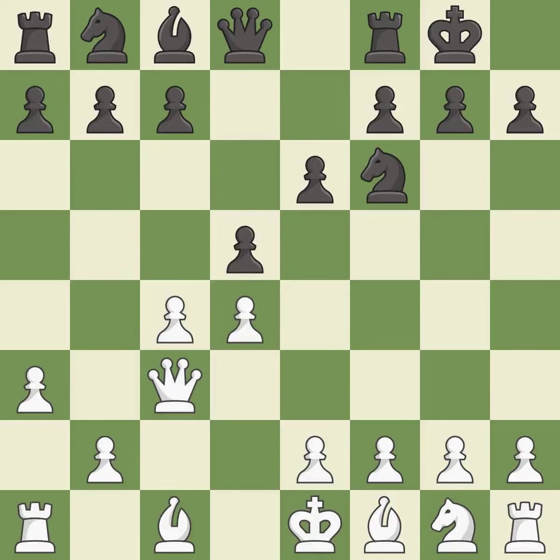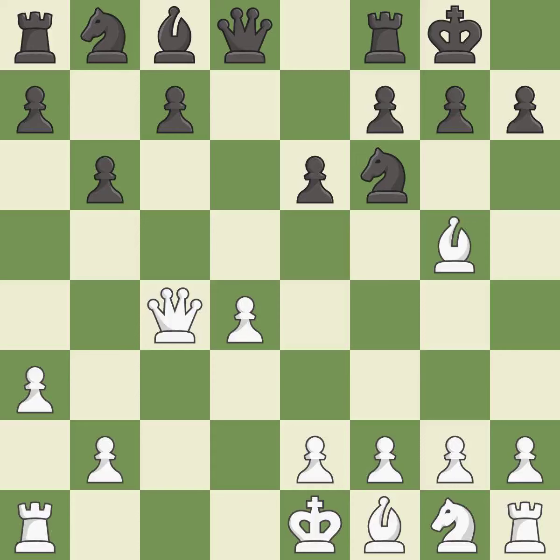d5 takes space in the center, attacks the c4 pawn, and controls the e4 square. This pins a knight, which restricts its mobility. This is an equal trade. Takes back. This threatens to kick a bishop. This develops a rook off its starting square, getting it into the action. It is the last book move.